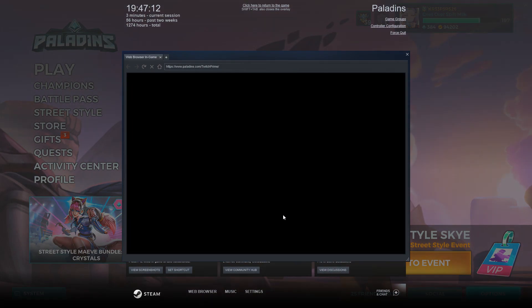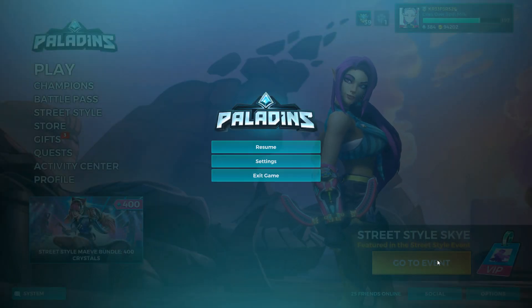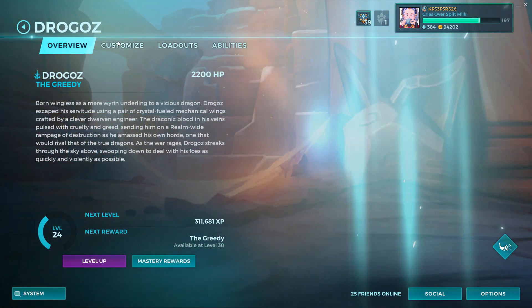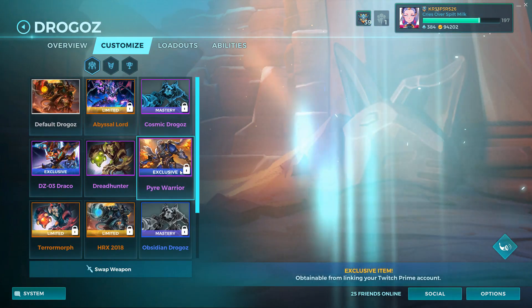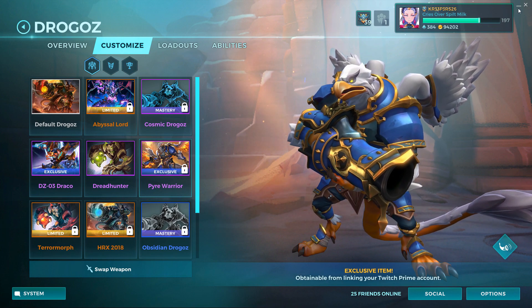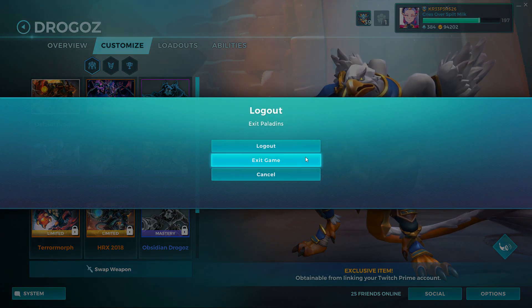When you get into the game, this is what pops up first. No need for the Steam thing. You come here and if you go into Drogos you'll see that the skin is right there. I don't have it, it's locked. You can see my name — you know this is all legit.